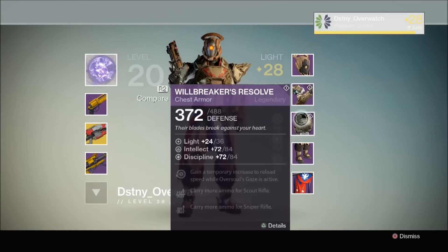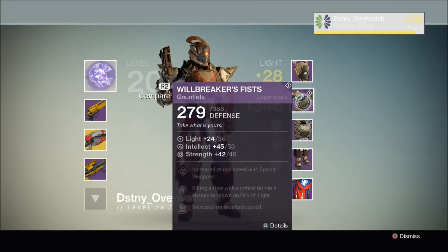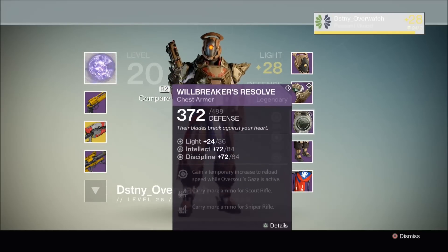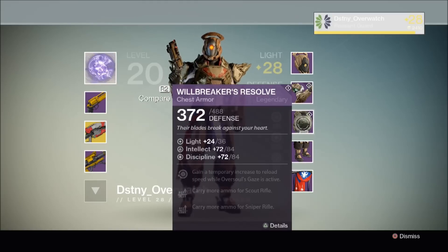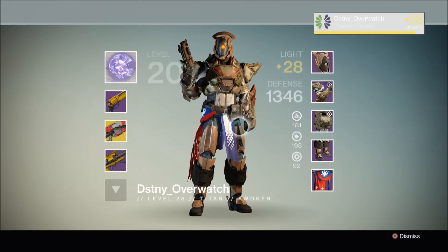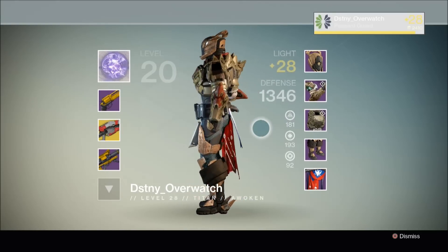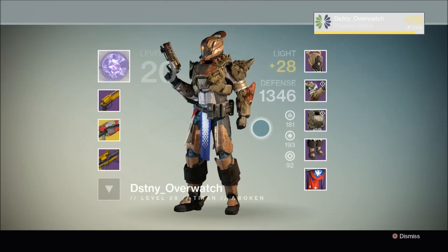Another cool thing about these pieces of raid gear is that they'll allow you to reach the new light cap of level 32. The maximum defence for the gauntlets is 366, whereas the Vault of Glass gauntlets are only 329. The same applies to the chest armour — this will allow you to reach 488 defence, whereas the Vault of Glass chest armour is only 439. So already he's got two pieces that, once fully upgraded, will enable him to reach light level 32. These are really useful pieces of gear to have, and he's really lucky to have already got two pieces from Crota's End.